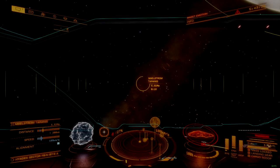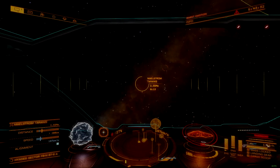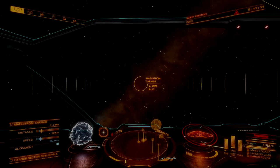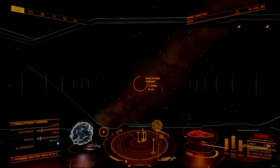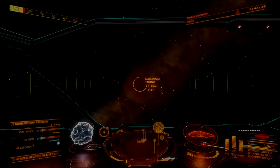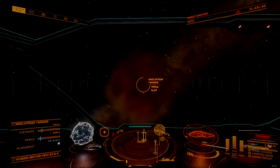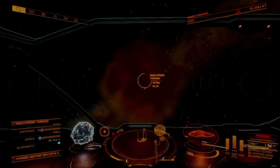The Thargoid Maelstrom is a new and largely unknown place with unique and specific challenges that any ship needs to overcome to delve its depths. Being able to spend a large amount of time in this environment is helpful for collecting essential research and engineering materials that may expose how to delve deeper and survive longer within the storm.